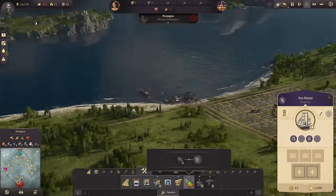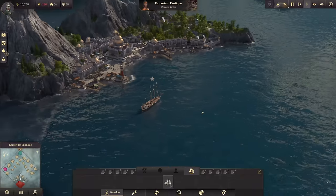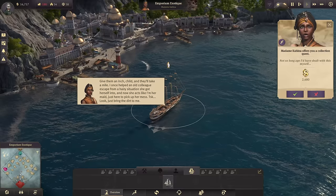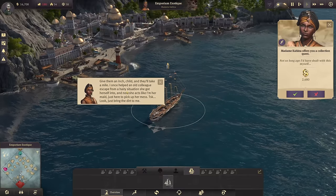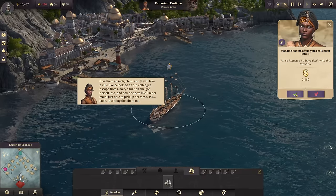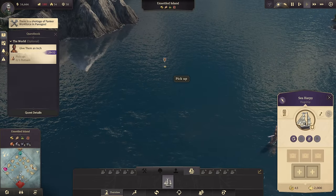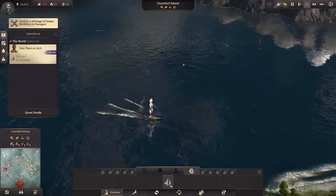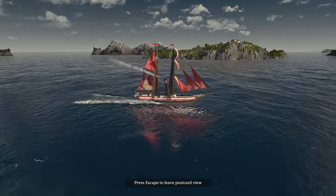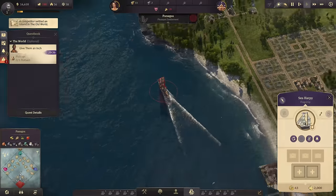Looking at the map, there's a quest from Madame Kahina - a collection quest. These quests are tiny bonuses we can pick up for a bit of extra money. She wants me to pick up some flotsam right over where the Admiral is right now. My flagship the Sea Harpy is on its way, getting over there, picking it up, and bringing it back to Madame Kahina for a nice 2,000 credits.